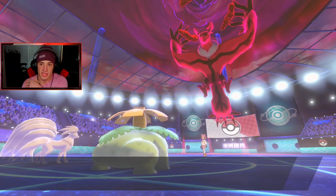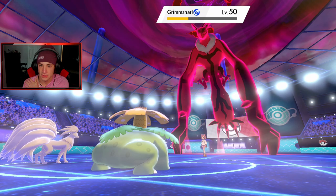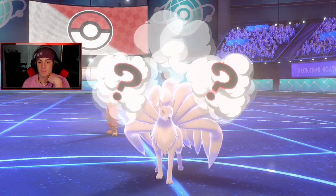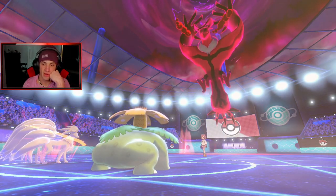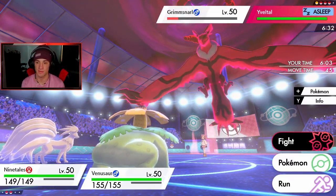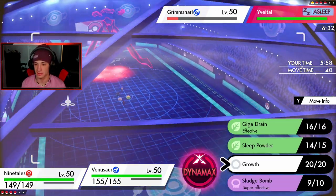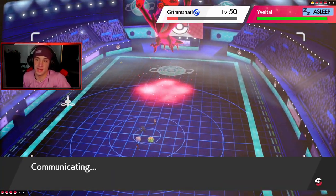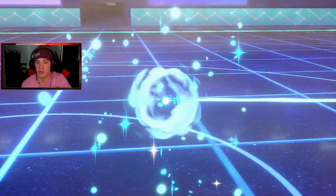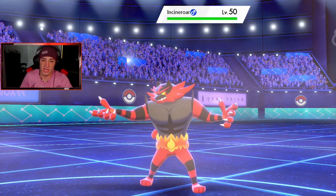Here goes my nice big Sludge Bomb — we might pick up the KO but we do not. Okay, we'll do it next turn. Here's my Nasty Plot going off. Hopefully this thing is still slumped so I can hit it with a Fire Blast next turn. Belt is still sleeping — let's go! We get the Sludge Bomb and Fire Blast off. I could Dynamax but I'm just going for the Sludge Bomb KO. He's swapping in Cinderace — Intimidate isn't going to do much to us since we're both special attacking.